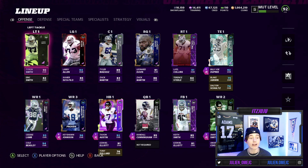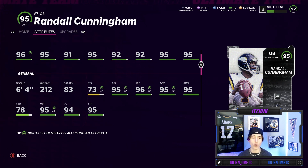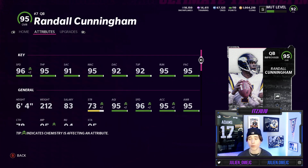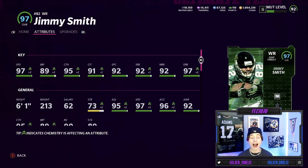First card to look at is the bonus Randall Cunningham — 96 speed, 95 throw power, 91 short, 95 mid, 92 deep, 92 under pressure, 95 on the run, 95 play action, and he's 6'4" 212. Great size, great speed, great throw power, and he gets Gunslinger, so this card should be going crazy. Next up, Keyshawn Johnson — 97 speed, 97 jump, 97 catch, 96 catching in traffic, 95 spec catch, 93 short, 94 mid, 96 deep, and he's also 6'4". He's a route runner, meaning he gets route tech for only 2 AP. I absolutely love this card.